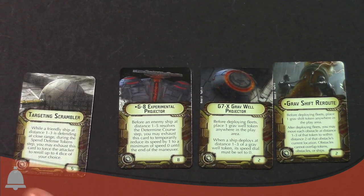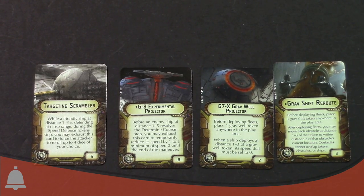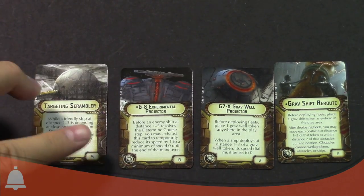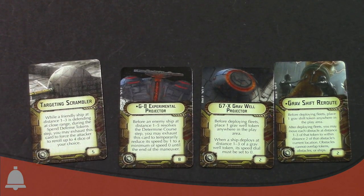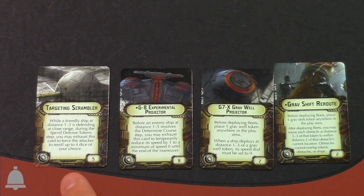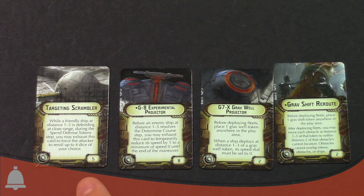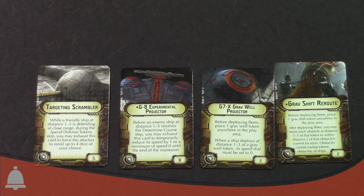So Targeting Scrambler is five points. When a friendly ship at distance one to three is defending at close range during the spend defense token step, you may exhaust this card to force the attacker to reroll up to four dice of your choice. So you just turn it sideways, declare you're going to use it, and now you force them to reroll up to four of their dice. You can pick them and say I want those four hits or that one critical — reroll all those.